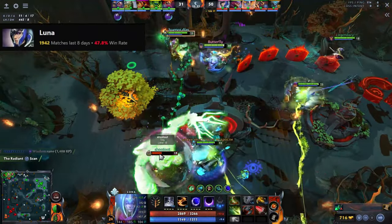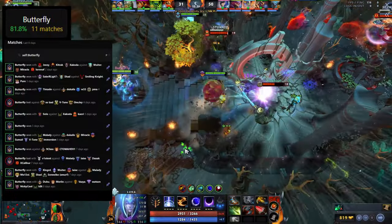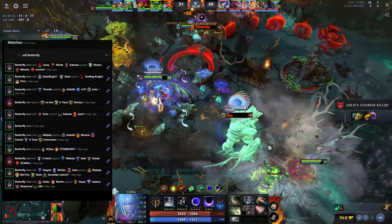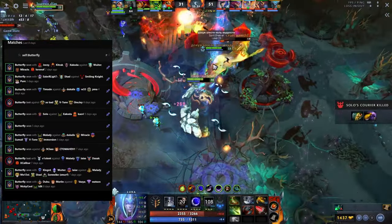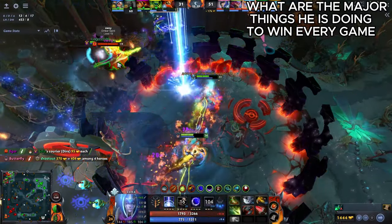Luna has a 47.8% win rate at Dota 2 Pro Tracker in the last 8 days. But Butterfly, recently known as Satanic, has an 81.8% win rate as Luna. What are the major things that he is doing to win every game on Luna? Let's check this out.